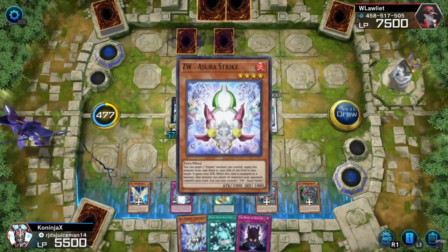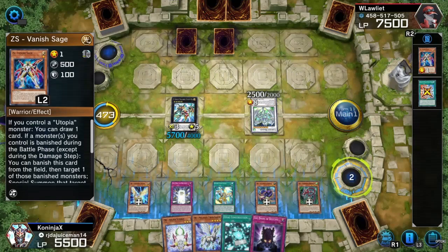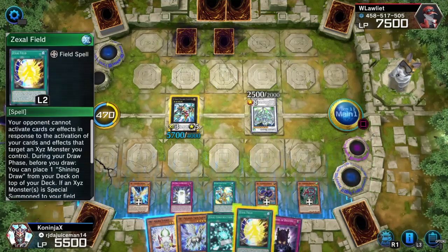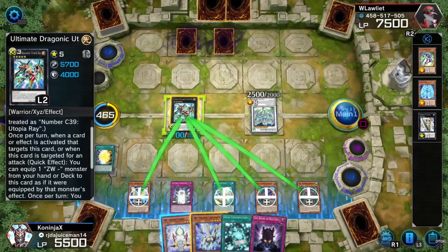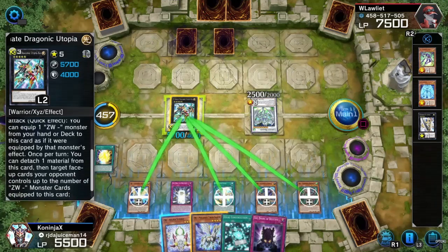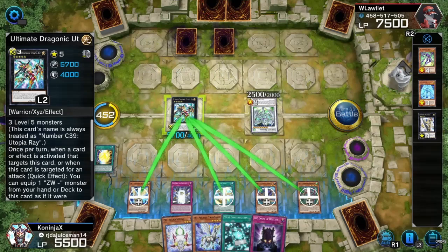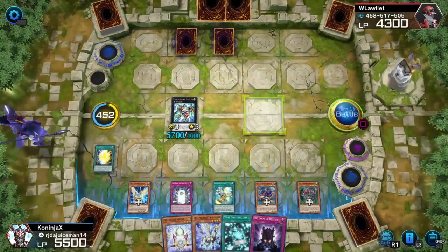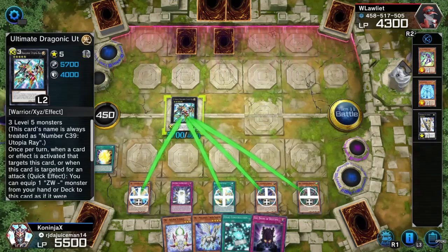Draw phase — Astral Strike. I should be able to get some good damage on you. We're activating the effect of rank-up, so that way I can have another rank-up card, or just banish. Now we can activate Zexal Field! Everyone's card is activated — just negated. Negate their effect. I'm going to battle you. This is going to hurt you a lot. Get screwed over! Oh my god, I forgot how beefy he was — 4,000 defense and 5,700 attack! Draconic Utopia Ray is a GOAT!